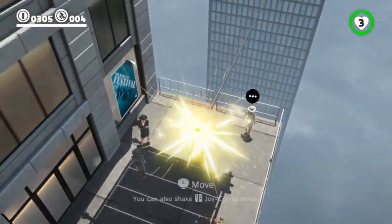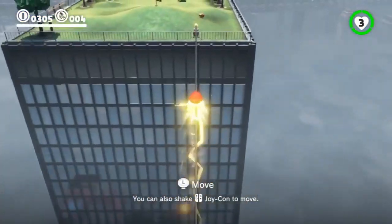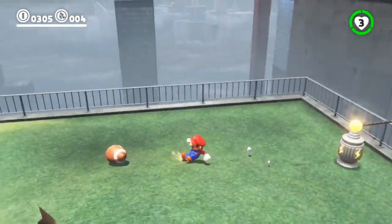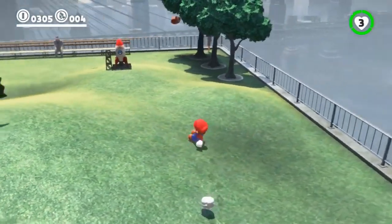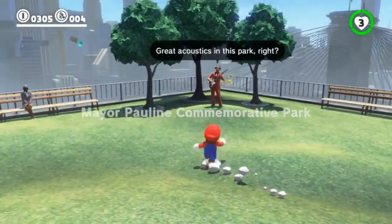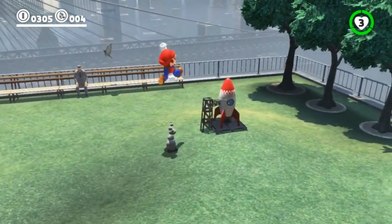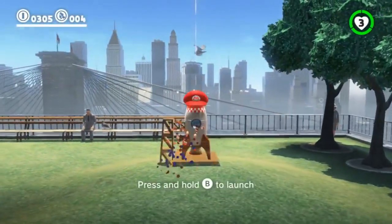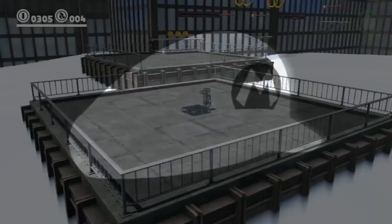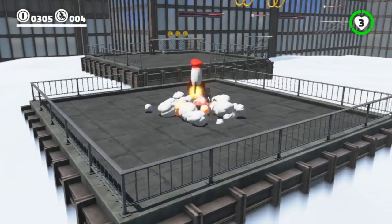I definitely hope people while they're playing this game just throw their hat at everything and try all sorts of different things. Right now normally if you were following the story path you'd be talking to Mayor Pauline, who wants you to recruit musicians. But we're going to ignore that because there's lots of things to do off the main story, like possess rockets and turn into rockets with mustaches.